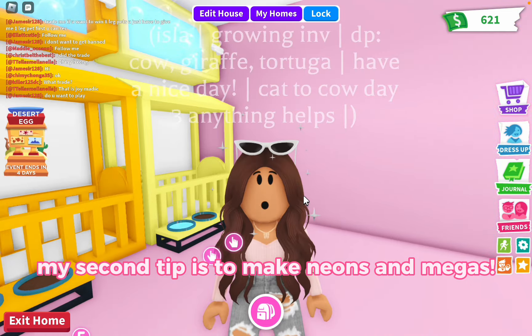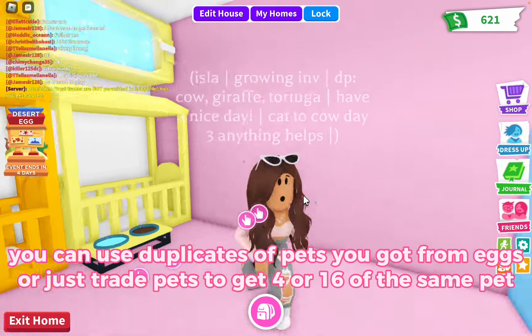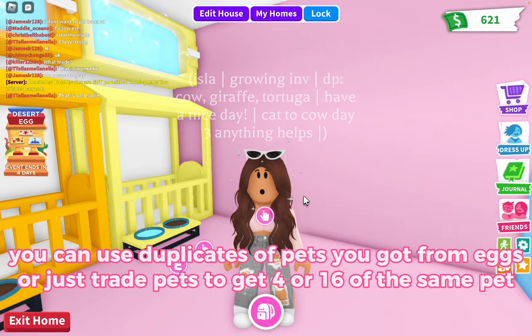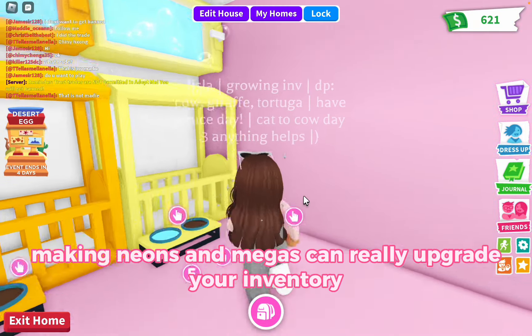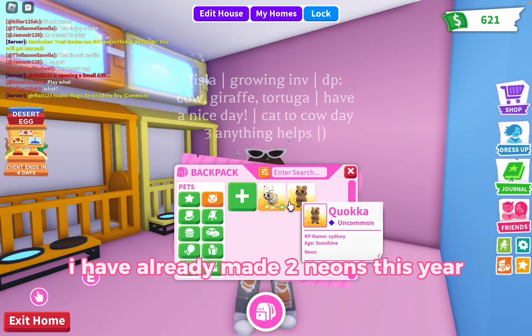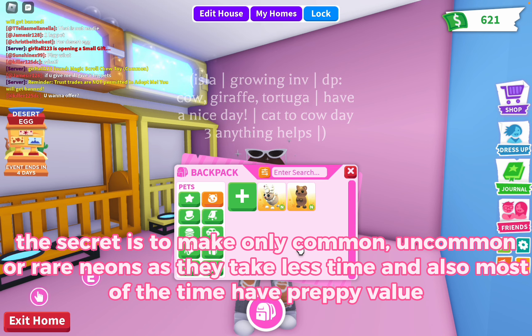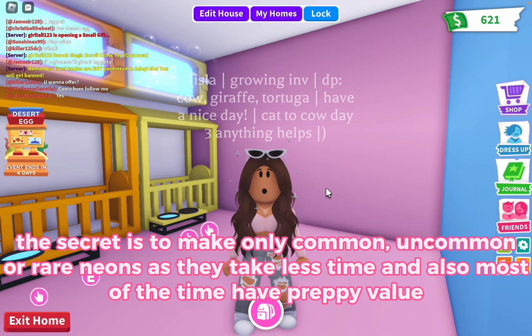My second tip is to make neons and megas. You can use duplicates of pets you got from eggs or just trade pets to get 4 or 16 of the same pet. Making neons and megas can really upgrade your inventory. I have already made 2 neons this year. The secret is to make only common, uncommon or rare neons as they take less time and most of the time have good value.